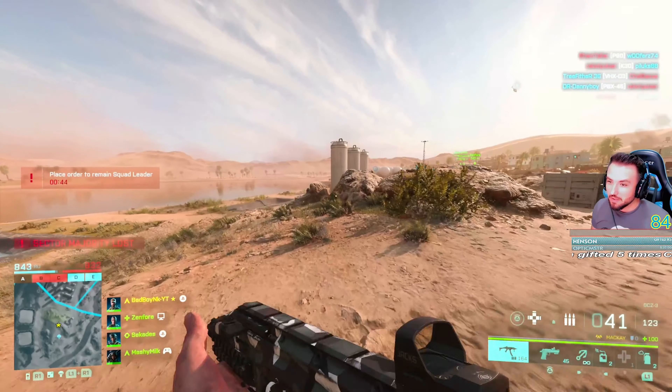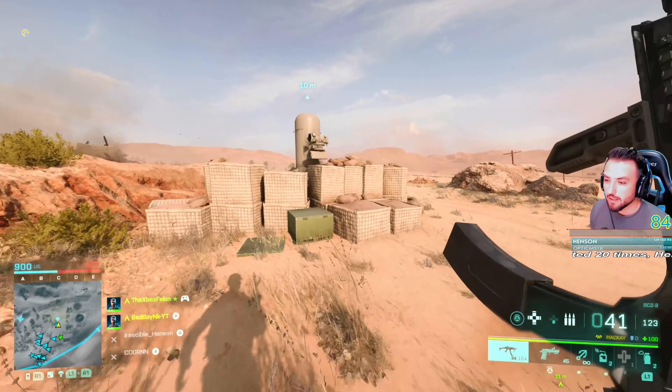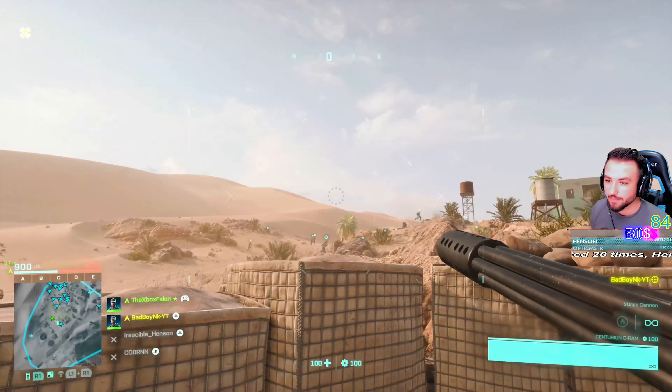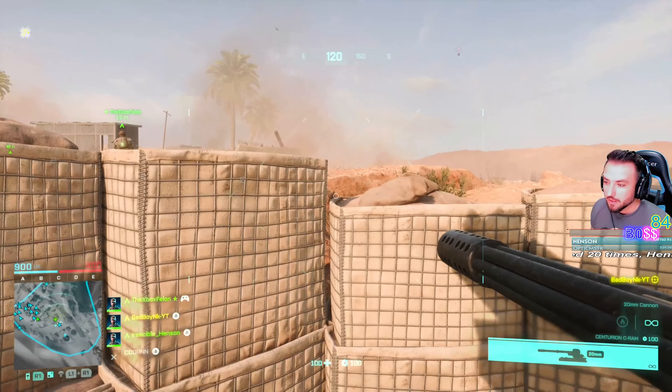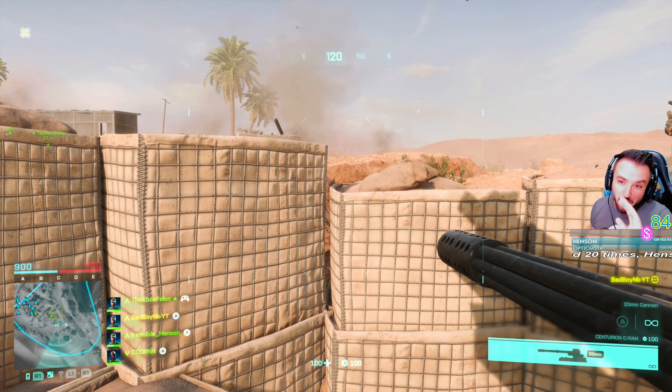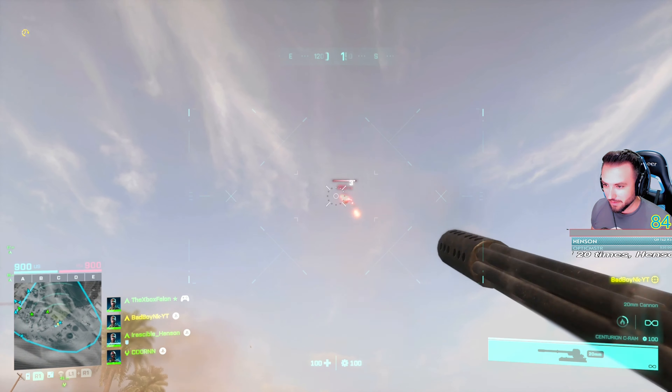On the other side you have the same thing and you can use it against the helicopters. It's available for Conquest but not available for Breakthrough, because obviously you don't have AAs and helicopters on the map in Breakthrough — just in case you didn't know.